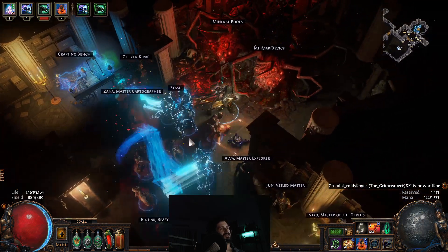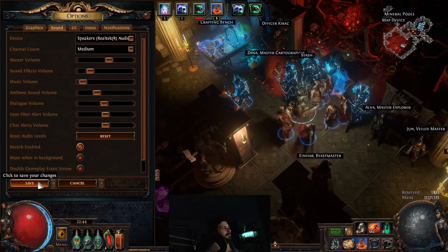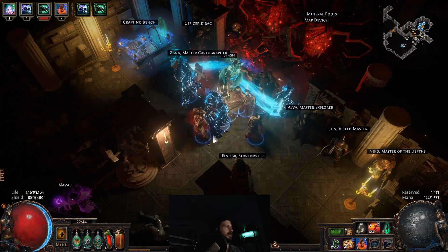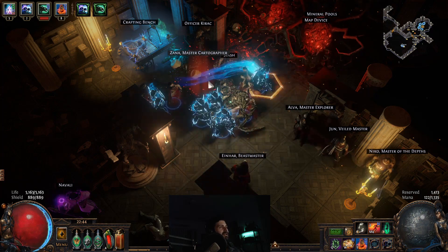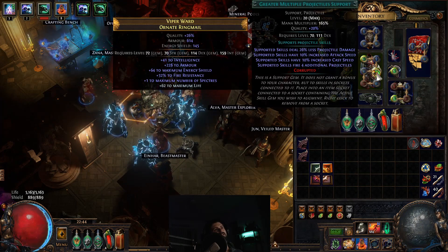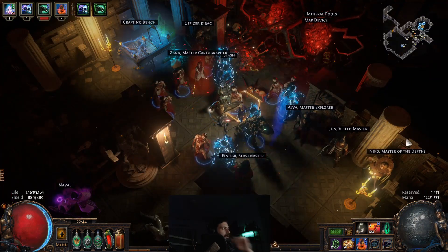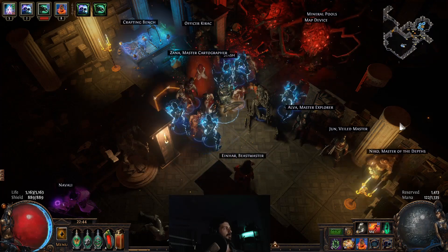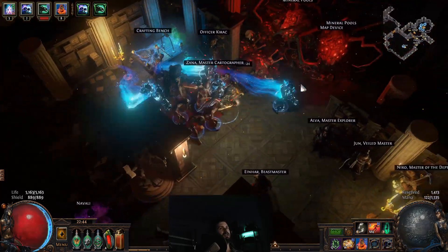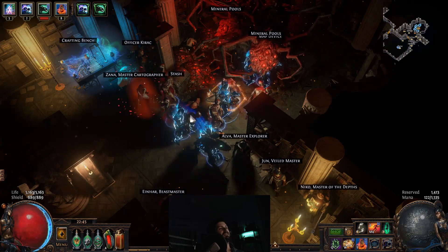Welcome back. I thought I'd do a little mechanic video on the key end game bosses. A lot of newer players are probably daunted by the idea of taking down things like Shaper and Cyrus. They're all relatively easy fights if you know how the mechanics work.